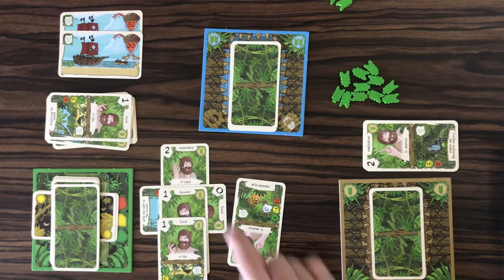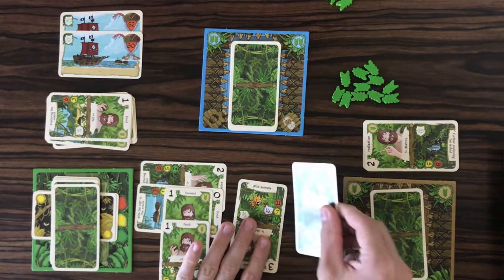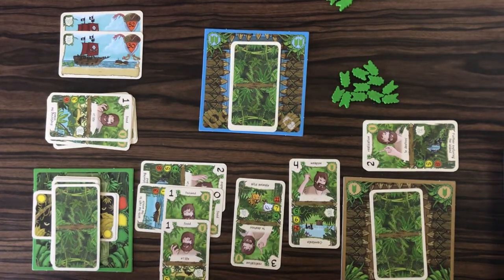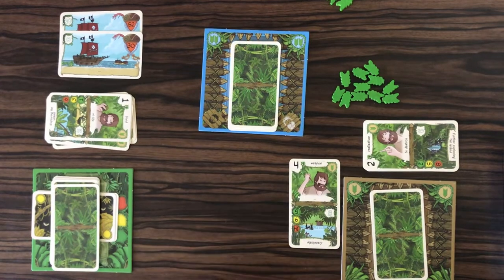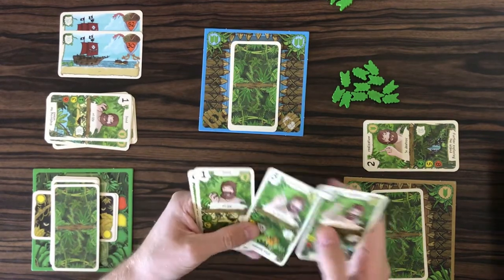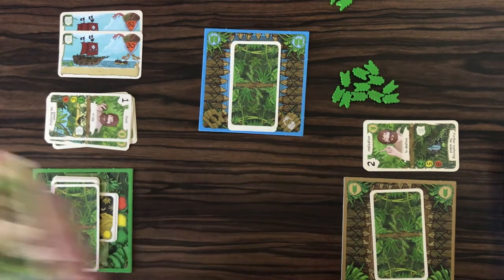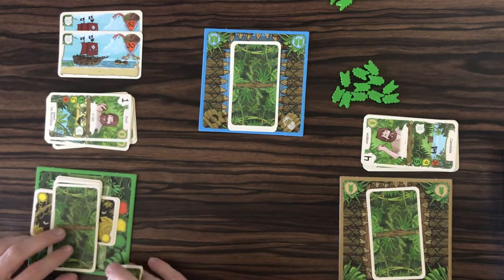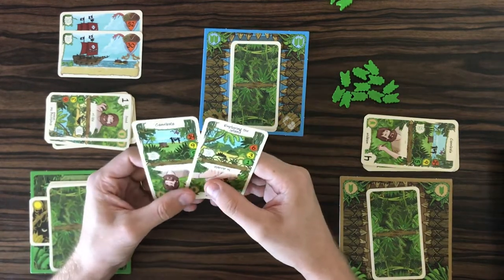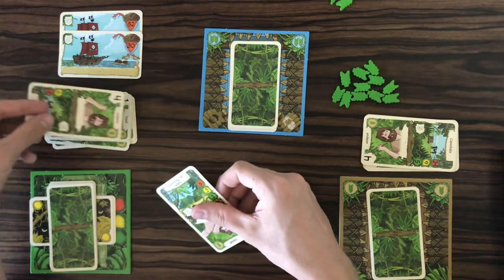We can tap this to get another card — we're on four. If this is a three... oh my God, I cannot believe my luck. This is going way better than any other Friday game has gone for me — I'm just a bit suspicious. That gives us eight points. We have destroyed the wild animals and picked up this nice bulky three-card. I forgot we had this in our deck because we beat the cannibals, and I never beat the cannibals. Who beats the cannibals? No one beats the cannibals.